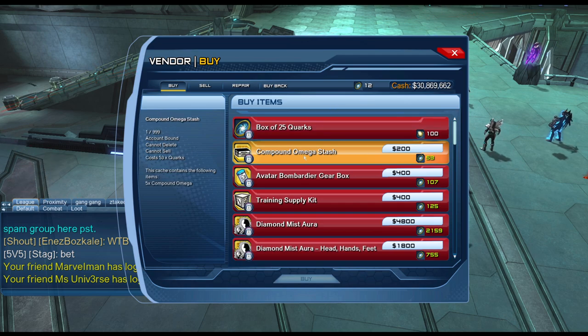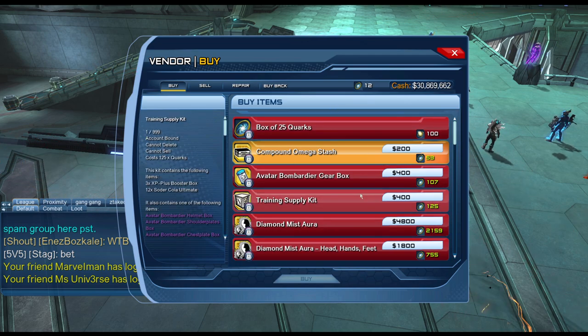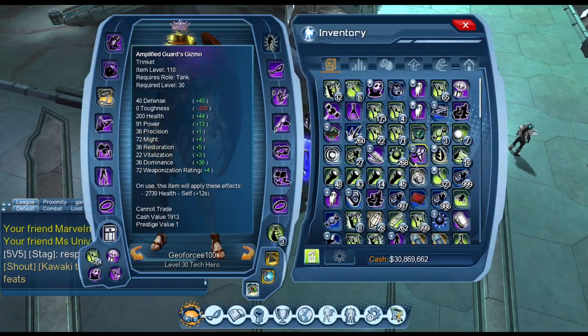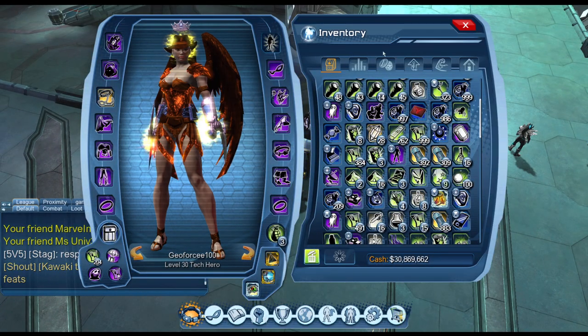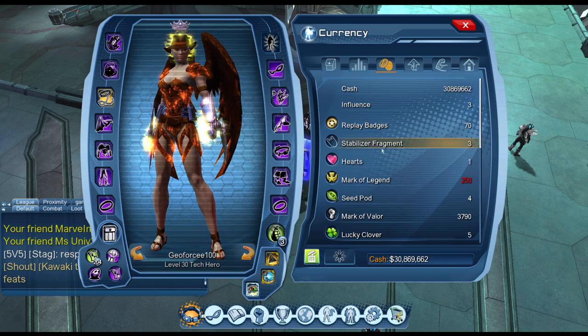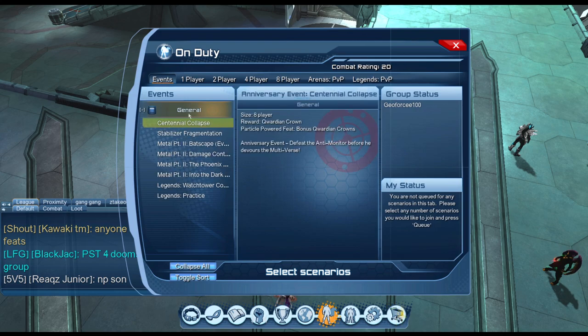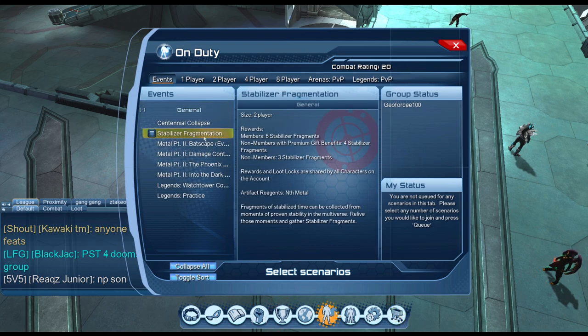To actually obtain quarks in the first place, you need to open up a lot of time capsules. To get time capsules you need stabilizers, and to get stabilizers you need to do the stabilizer event, which is over here. It resets every day for legendary members.